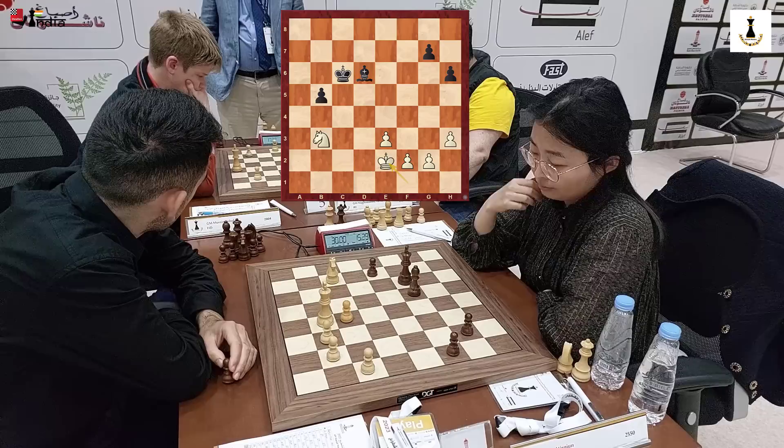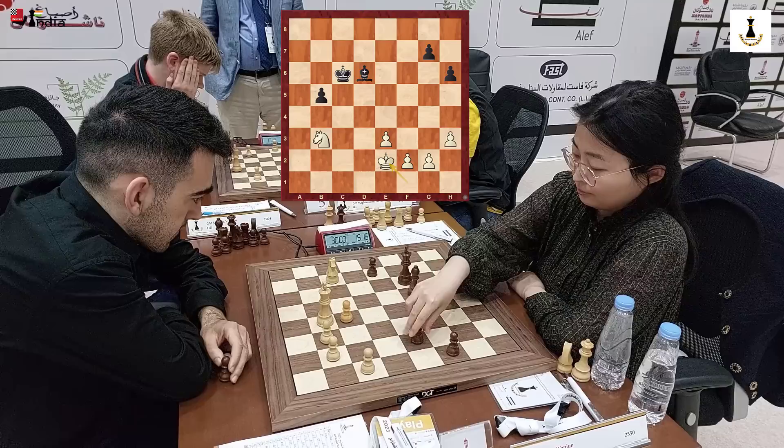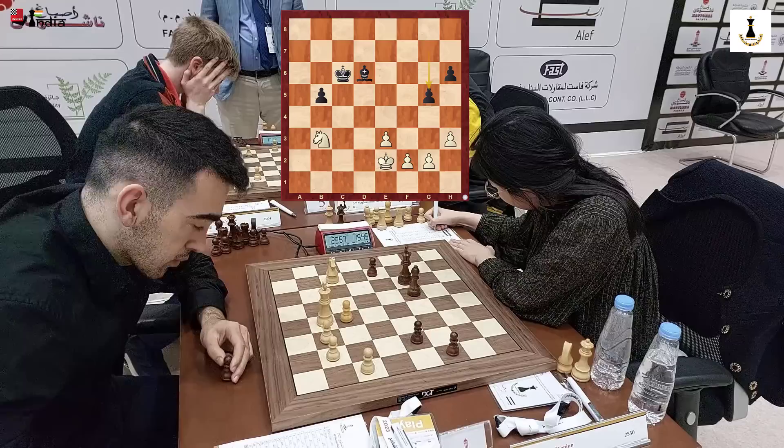Let's understand this endgame more deeply. If black got her pawns to G5 and H4, it could mean that you have clamped down the white structure, which could be very useful. So Ju Wenjun pushes her pawn to G5 and she wants to gain more space in the position.